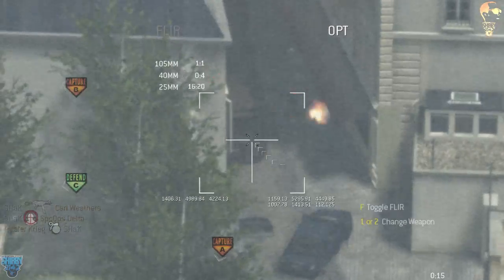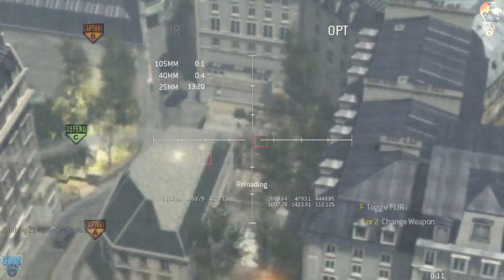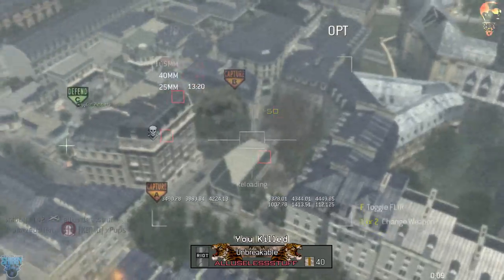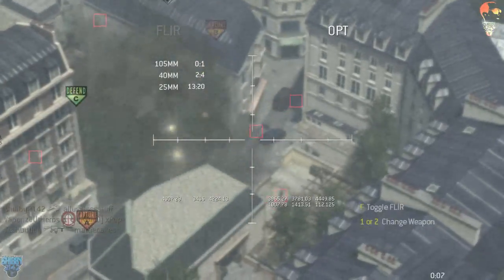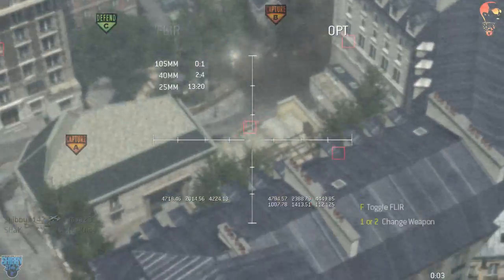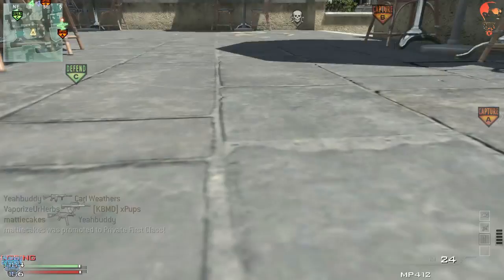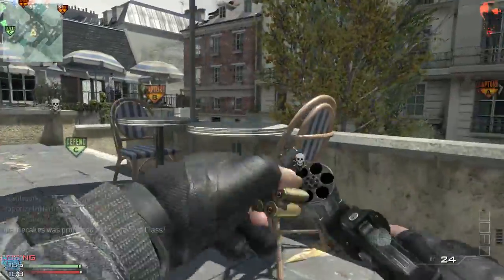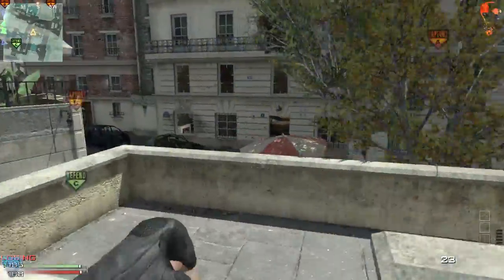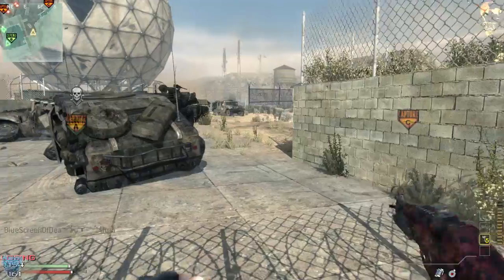The AC-130 is pretty awesome. It does stay up for 30 seconds and you have three choices of guns: the 25 millimeter, the 45 millimeter, and the 105 millimeter. You have to cycle through all the weapons - you can't just shoot the big cannon and then go to the secondary one. My AC-130 then disappears and I was not quite ready for that, putting a bullet in the ground like a boss.